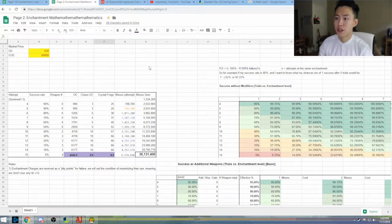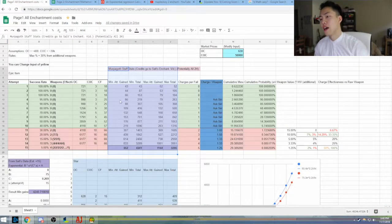Anyway, back to this. So we're going to go to the first page and go over briefly what is happening. I tracked exactly the attempts all the way across to success, weapon effectiveness, onyx crystals (OCK), chaos onyx crystals (COCK — demonetize me, YouTube), and crystal fragments, min attack. This is all from Salt's video. The bottom part I did extrapolate from the best fit curve just so I know the value for plus 15 and the resources required.